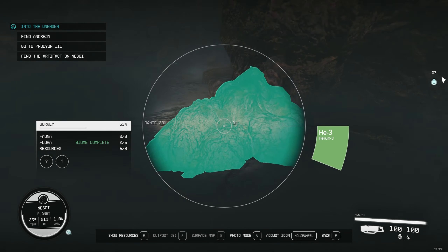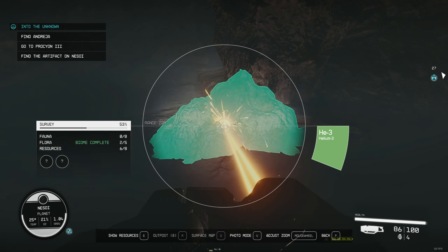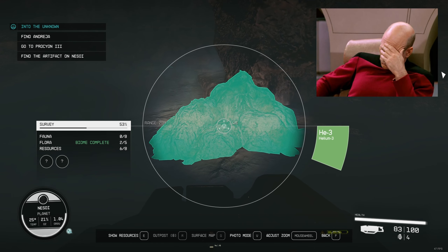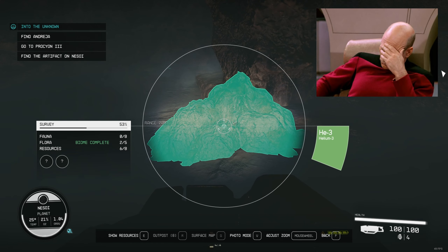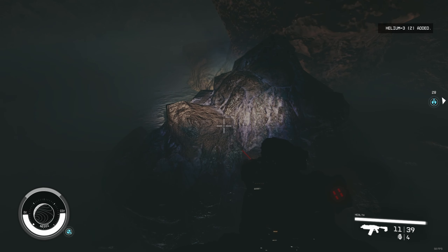Guys, if you see a helium like this over here, these are a gas deposit. You cannot mine it. I was trying to mine it — it doesn't work. This is gas, it's not like ore, it's not like mining nodes. So basically, you just need to go close to it and press E and harvest. That's it.